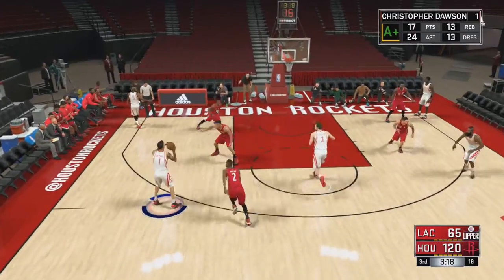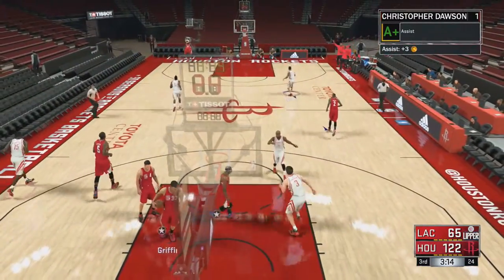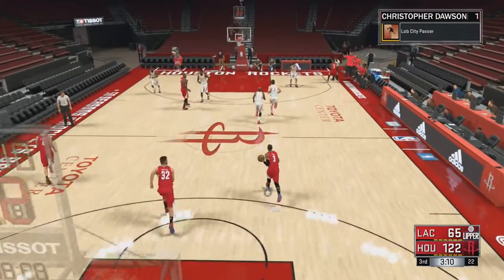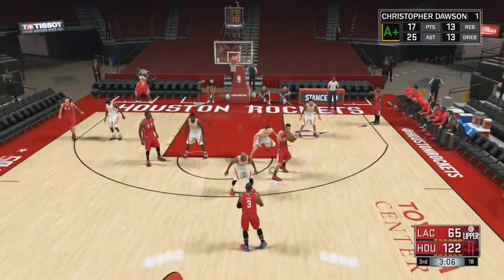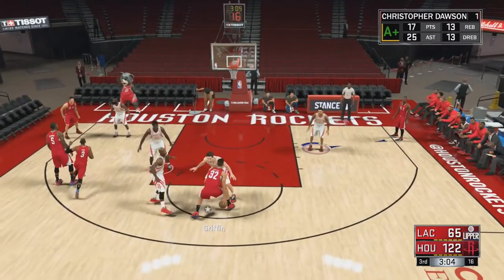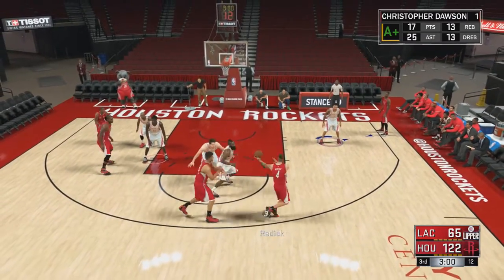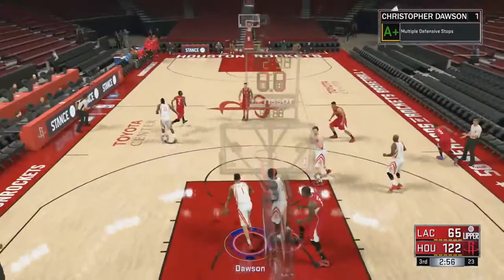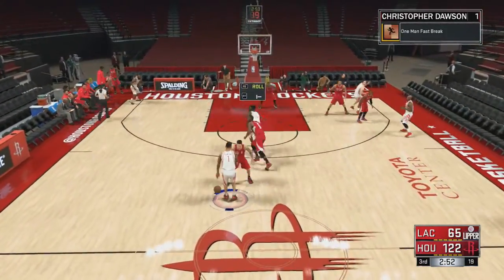You'll see right here he's wide open — I'll lob it up to him. Sometimes it won't always be a dunk, but in order to get your badge you have to make sure it's completed. If it's not completed then it doesn't count. You have to get 50 completions to get the bronze, then you can upgrade it to gold, and then I believe you do 50 more to get the Hall of Fame version. For the Pick and Roll badge I think it's 50 or 100 to get bronze — so you're pretty much getting two badges in one.